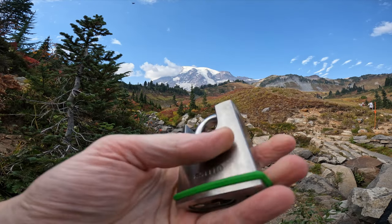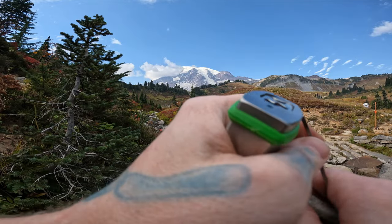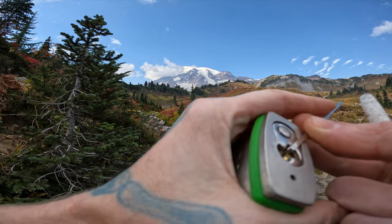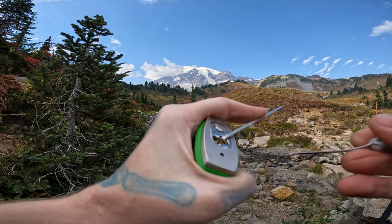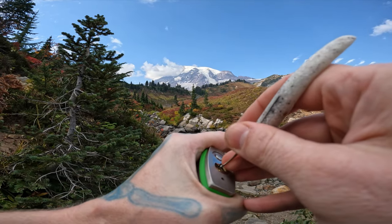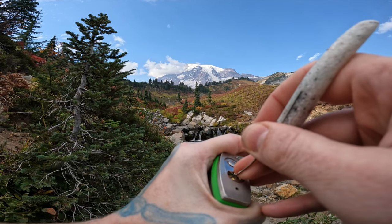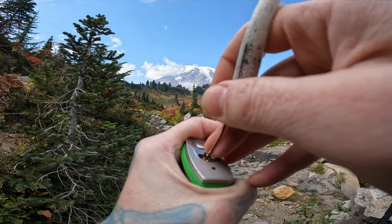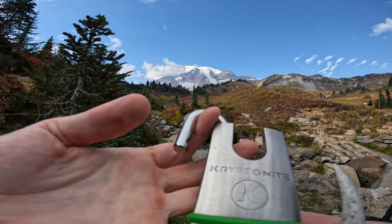Hello world, lockpicking dev. Today I have a Kryptonite 851-110 — six pins, full security pins. We are at Rainier National Park. Let's see if we can pop this sucker open real quick, show you around, and get home. I stick the pick in the back here — click on five — there we go. There's our open right there. That was quick as hell.